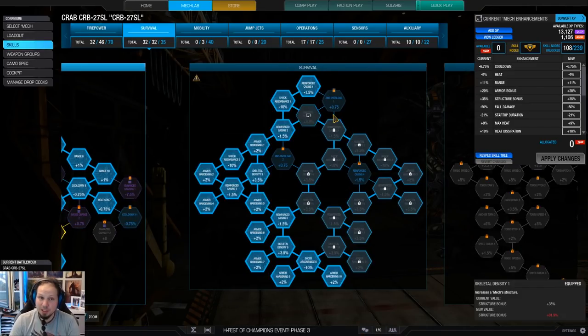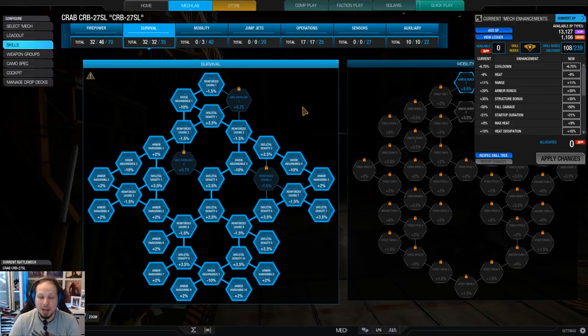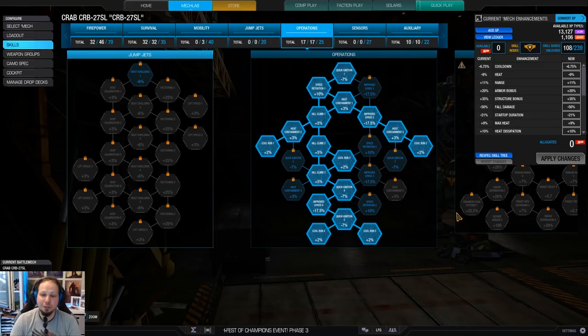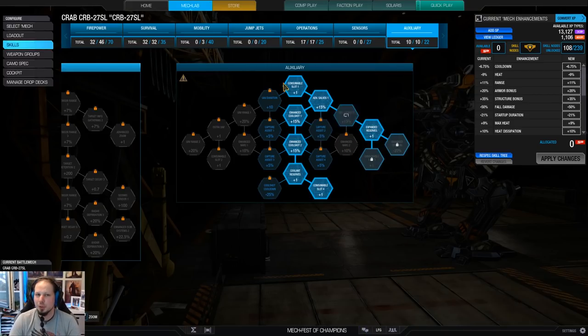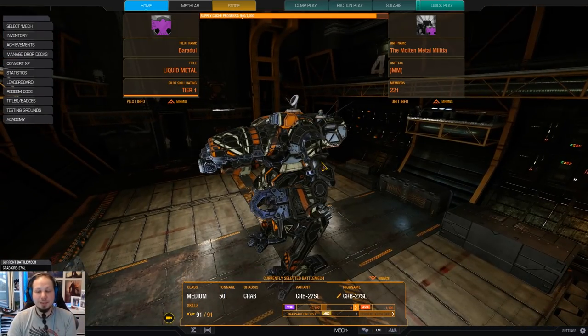We have full survivability. As I said, we run XL — therefore maximum structure, maximum armor, as much as we can get to save that side torso. No mobility nodes, no jump jet nodes, but full cool run. I was running double artillery and double cool shot. That makes sense because we are a close-range build and I wanted to have something to do when I am out of range — the artillery strike, and of course double cool shot to keep the damage going. And that's the build everybody.